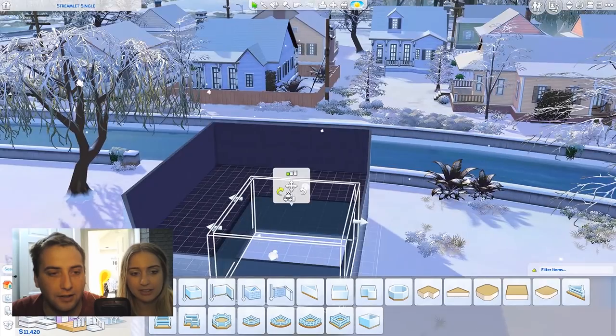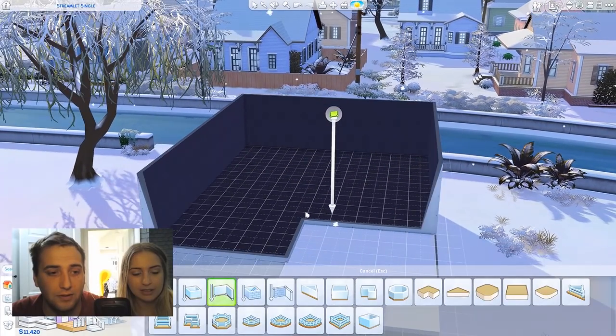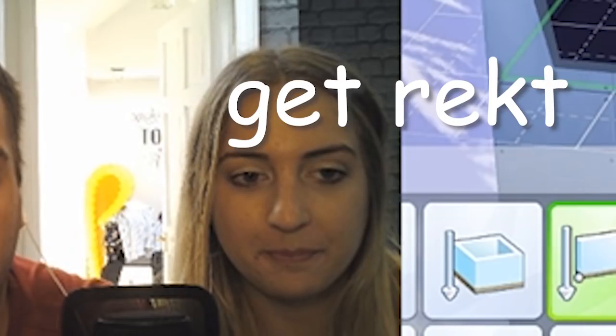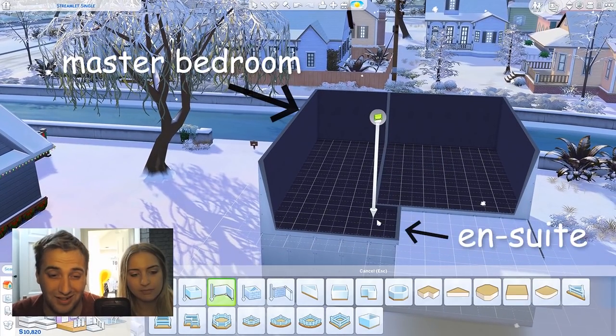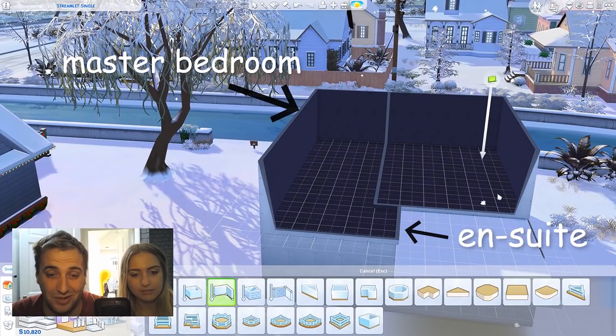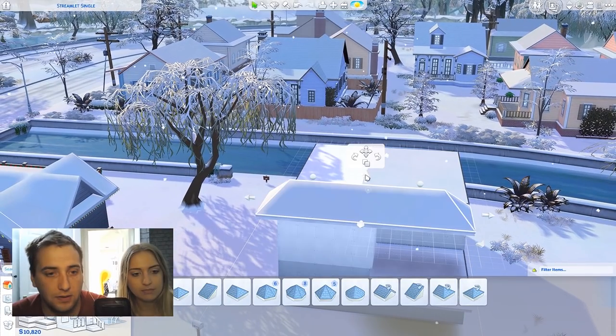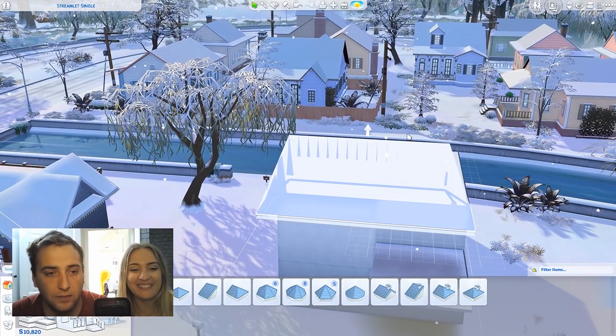I need bedrooms before I need roofs. What I think I'm gonna do is have a massive en suite. Bear in mind that your stairs need to fit, so you want to put your stairs in first. That's gonna be master bedroom with a little side toilet, and then we'll have a little playroom coming out to the barbecue area.